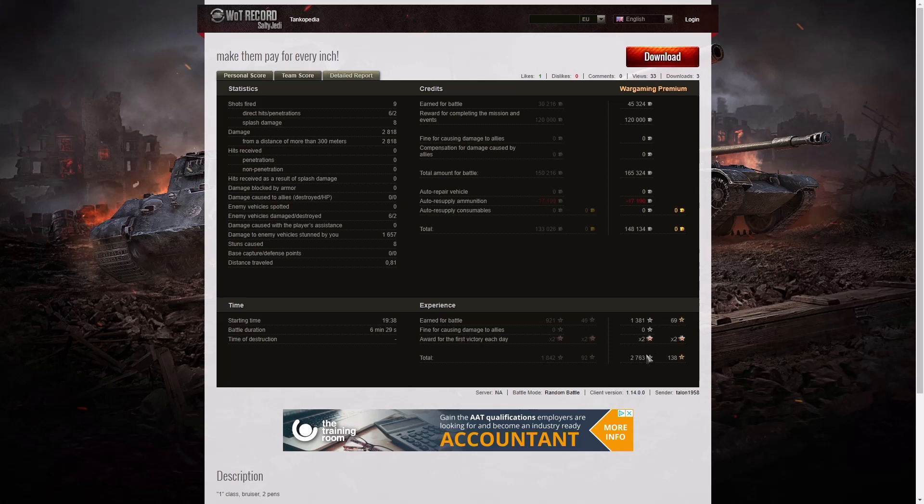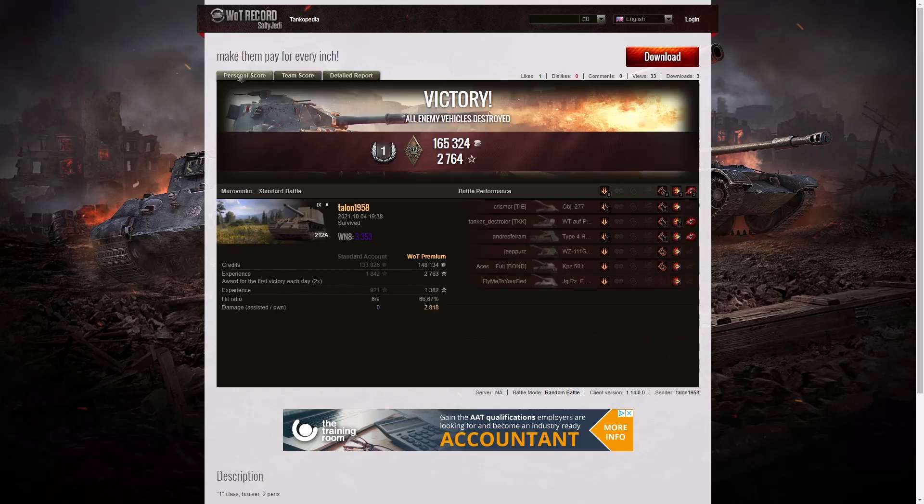He said 'make them pay for every inch' - effectively saying he was going to deny them the ability to move past the centre line. And it worked very well. The only one who managed to get up to the other end was the 277, but the moment he did Talon put a round into him which slowed him down. The 277 was wiped out immediately afterwards, so the enemy got no advantage because they weren't able to get any tanks up our end of the map. Talon was able to help his teammates by damaging and stunning the enemy, and even taking out the tank destroyers in the process.